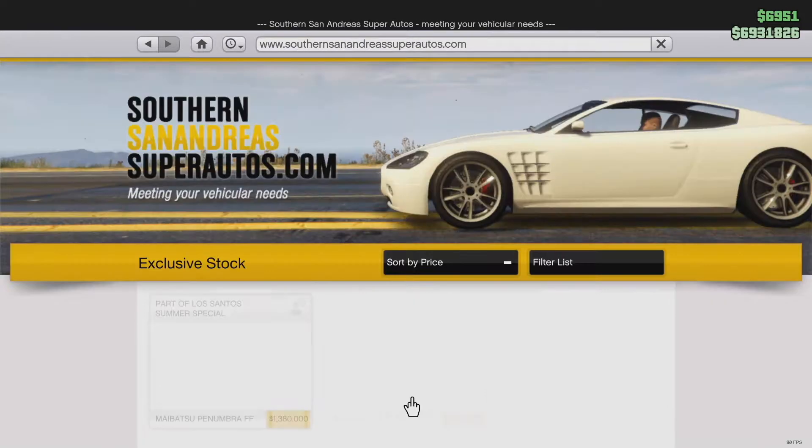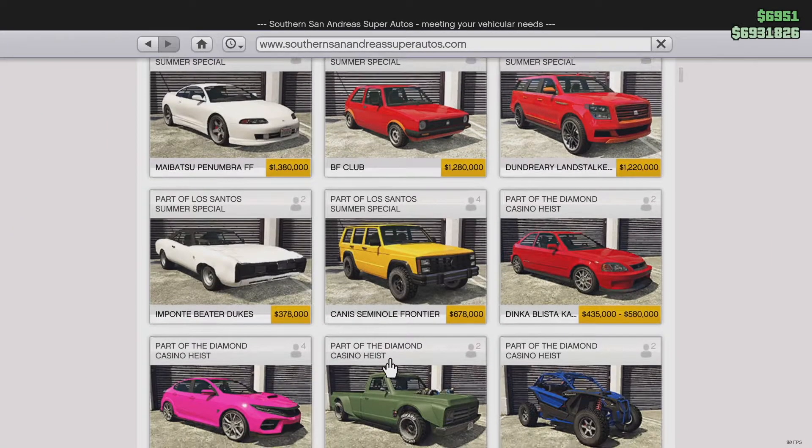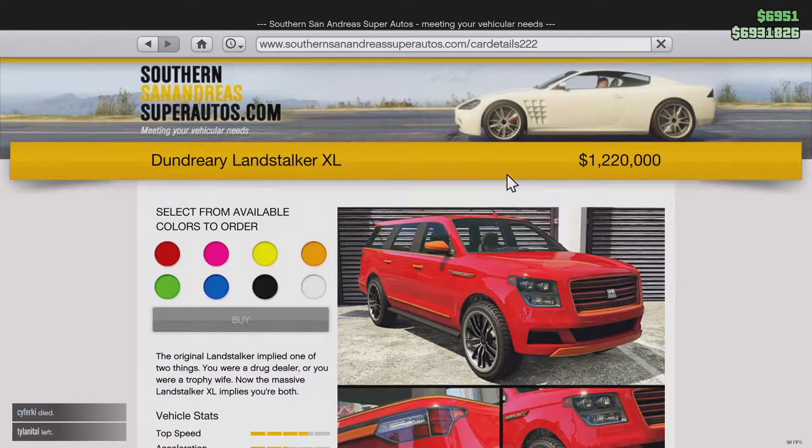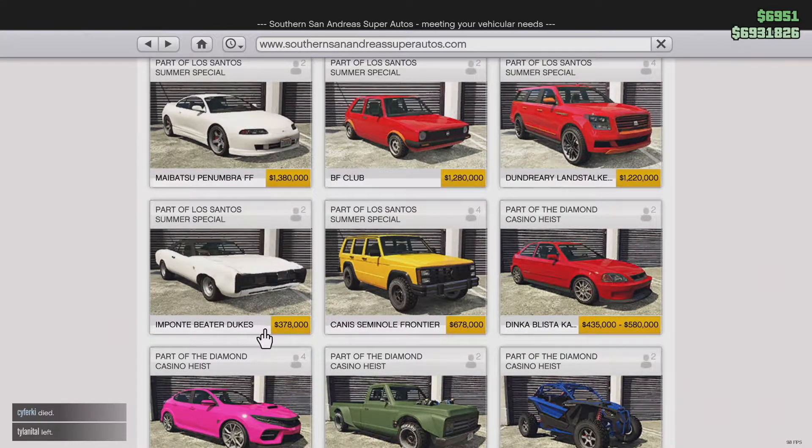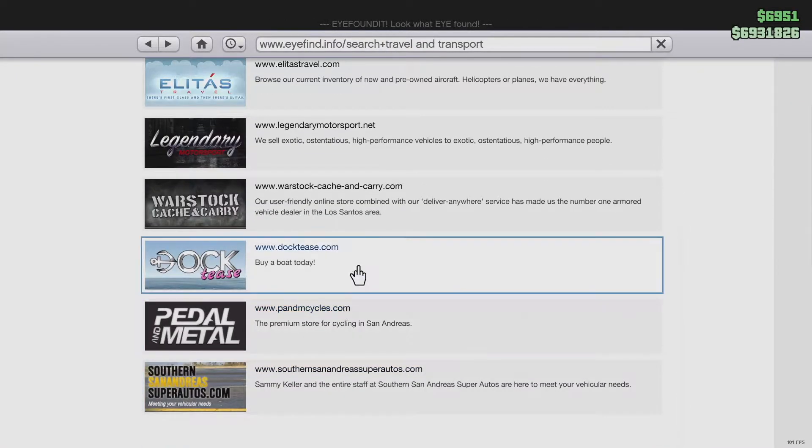We have five vehicles in the import/export section: the Supercar Number FF — which stands for Fast and Furious — the BF Club, Dundreary Land Stalker XL, the Important Dukes, and the Canis Seminole Frontier. These are five cars available at Southern San Andreas Super Autos.